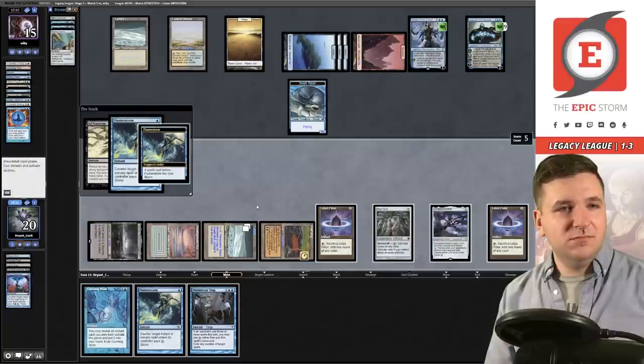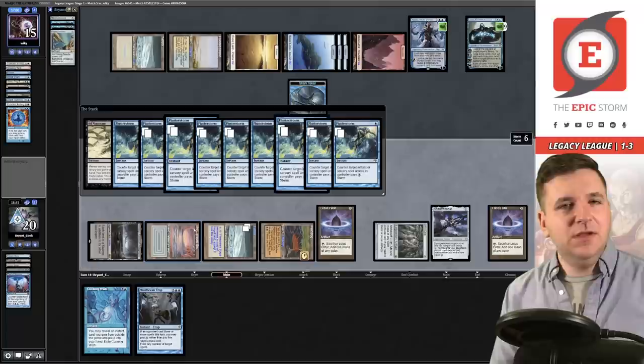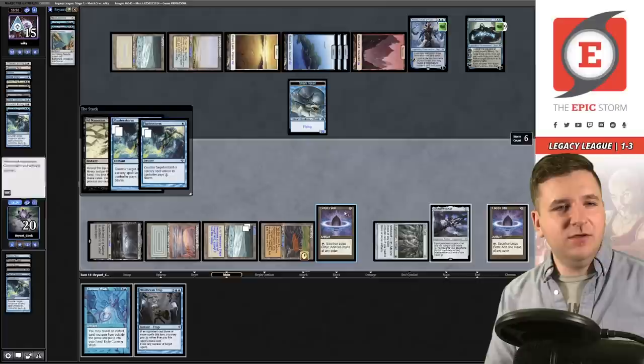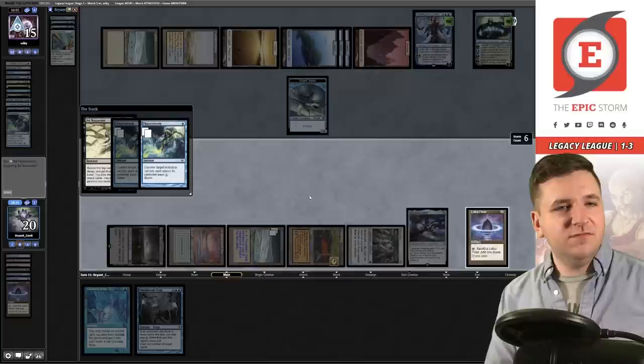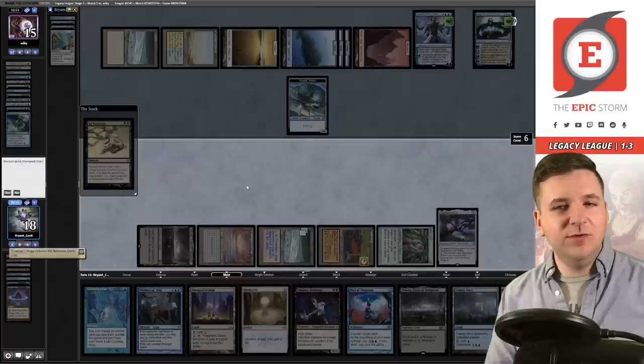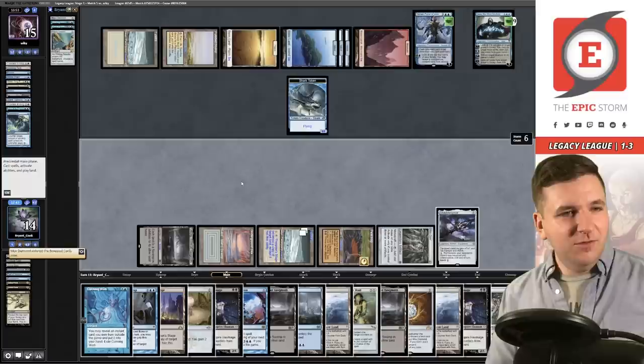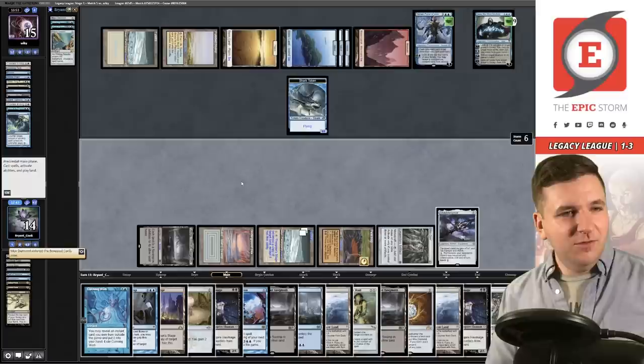Ad Nauseum on the stack — they have a main-deck Flusterstorm. Fluster versus Fluster. I can pay for the counters — yes, and yes. They still have Swords and Force. My record is 38 drawn — let's see how far we can go. All the Cunning Wishes are gone so I should be able to draw my whole deck. Looks like I'm going to break my record — 43 cards in hand, I drew 40 cards. A new personal record!